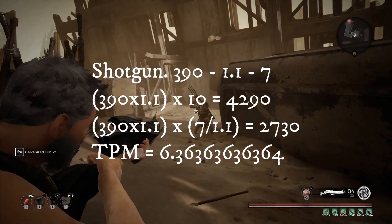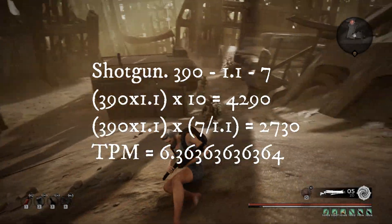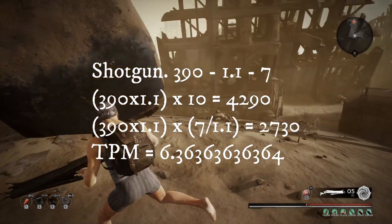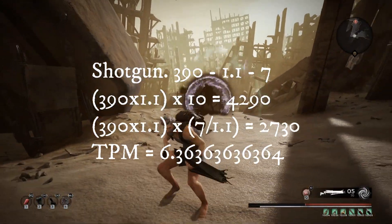Next up: 390 damage, 1.1 fire rate, 7 rounds. Over 10 seconds that's 4,290 damage. Over the course of the magazine that's 2,730. Time per magazine is 6.36 seconds.